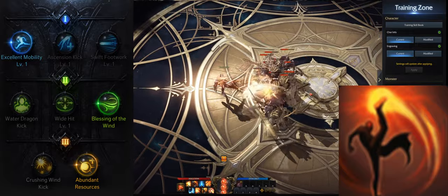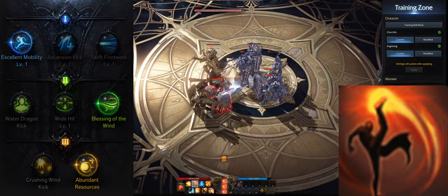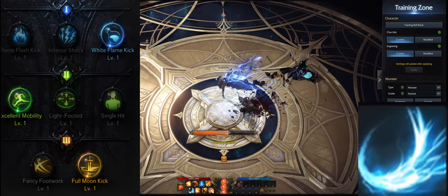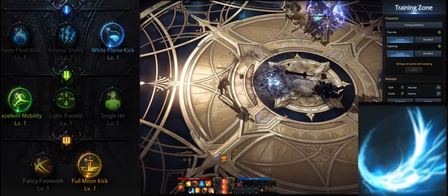If you do not have enough skill points left you can also just leave the skill at level four and get excellent mobility. Your next skill, Moon Flash Kick, is an excellent gap closer. Level the skill to level 10 and get white flame kick, excellent mobility, and full moon kick.